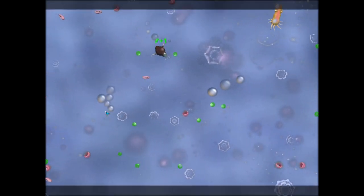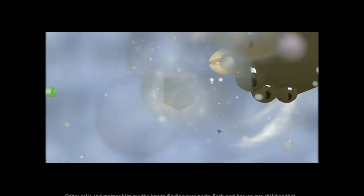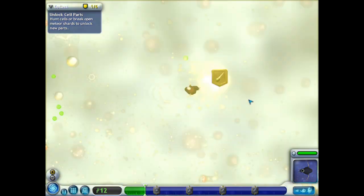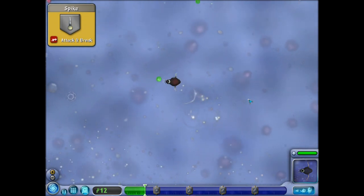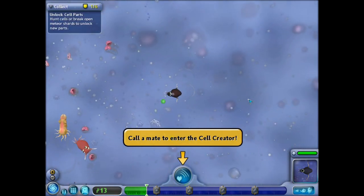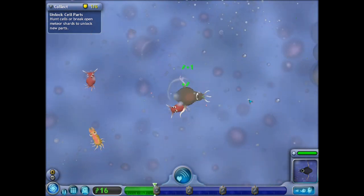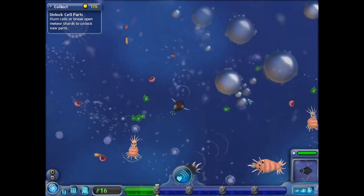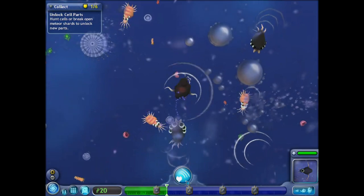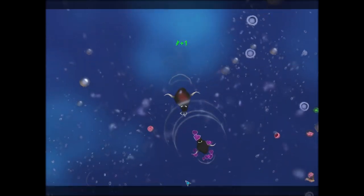I'm so used to playing as a carnivore, but I just try to eat those creatures. So this is just all how to get fit. I need spikes because I'm currently unable to defend myself, and being able to defend myself is pretty important because I don't want to get eaten. I'm just going to gather, try and get a few more points — just to sort of get myself a bit sorted. Okay, let's go make this look like a lemon.